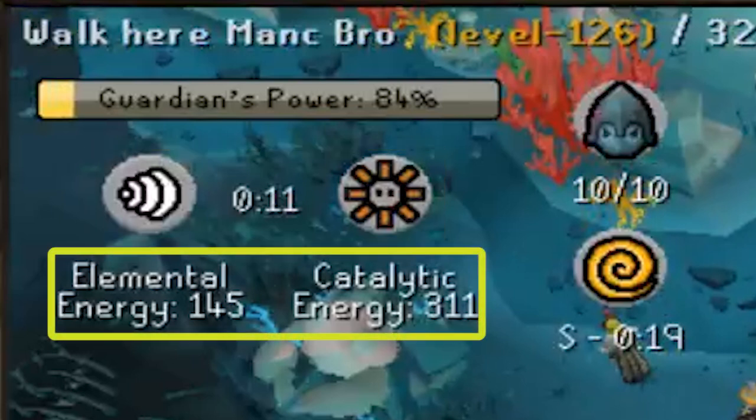Under that, you're going to see how much energy you've gained during the round in both elemental and catalytic. Every 100 energy is going to get you one reward point at the end. Any points left over give you a chance to round up. For example, with 145 elemental energy, you'd get one point with a 45% chance of getting two, and three catalytic points with an 11% chance to get another.